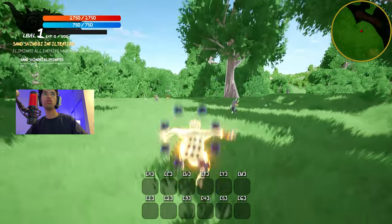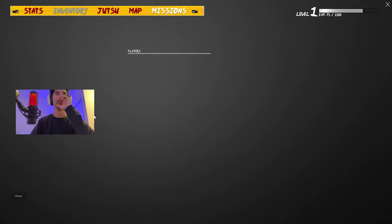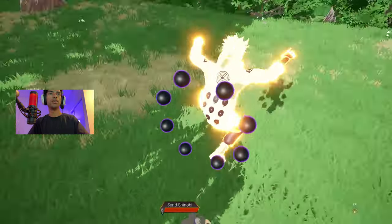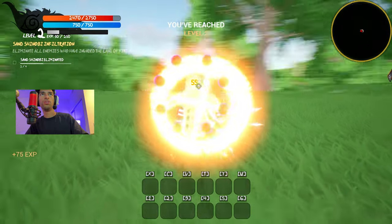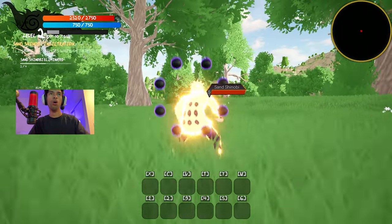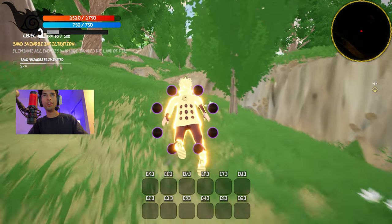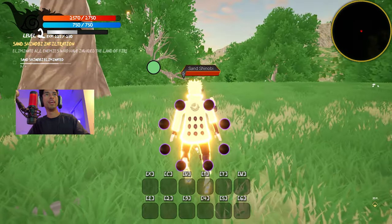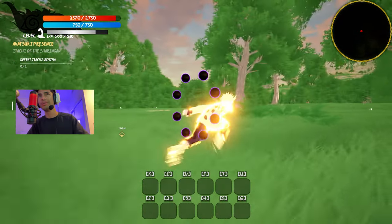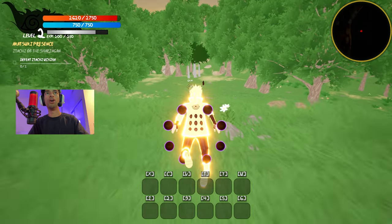Here we go boys, we're going to locate these shinobi and get rid of them. I know my mission. Wait, I can invite players — anybody want to be invited? You and I can be the best shinobi of all time. I can double jump. I can fly — I'm literally flying. Who's a peasant that walks around? I don't walk. I'm getting good at combos. The next mission is to just defeat Itachi. Let's just go defeat Itachi right now. Second mission.